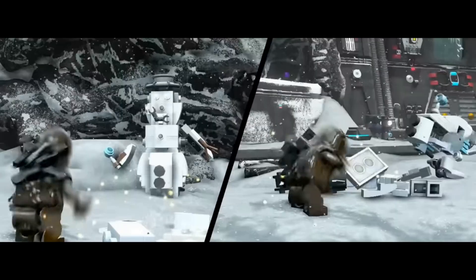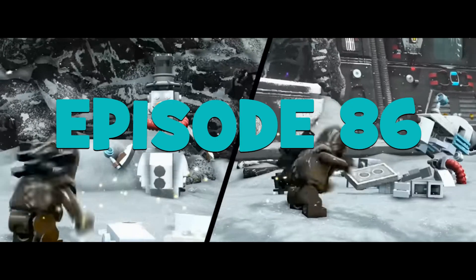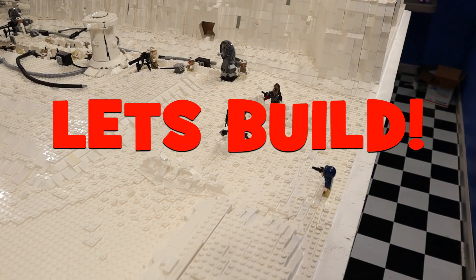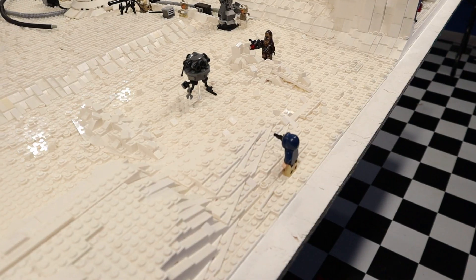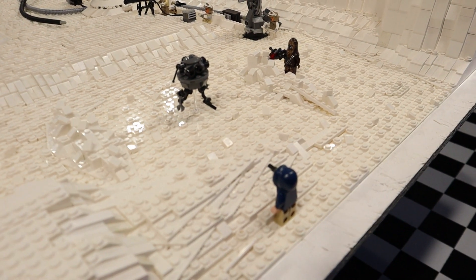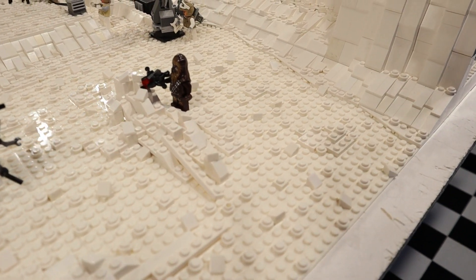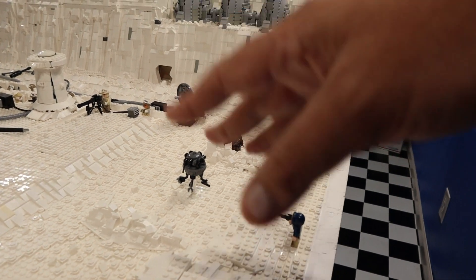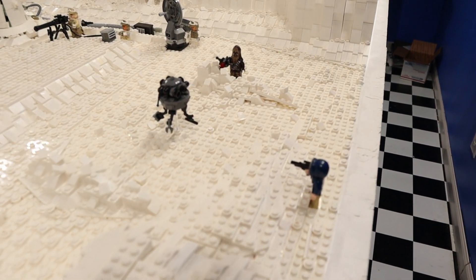So with that, let's get building! A few weeks ago, we added some really good snowy detail in the area of the MOC that I call the probe droid attack. We added cheese pieces, lots of one-by-one round studs, to give it a look that there's actually a storm going on. It's hard to show snow above and swirling.